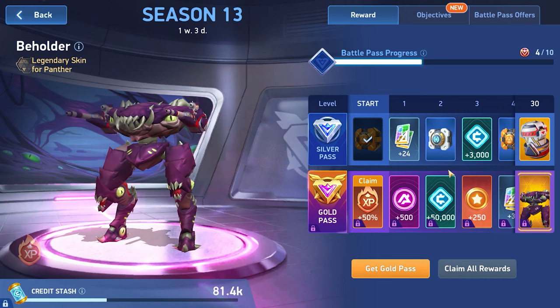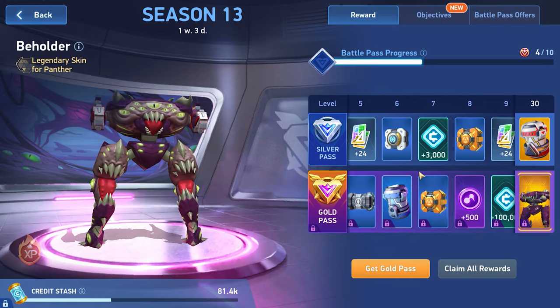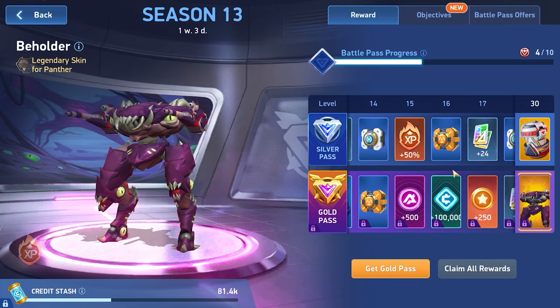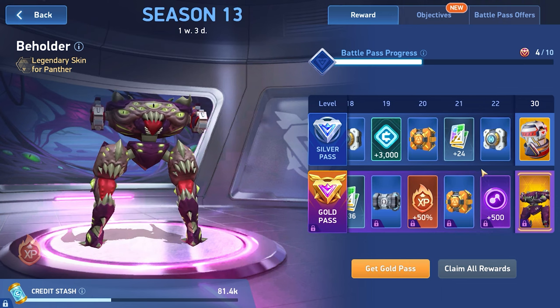Battle Pass Season: the game has a Season Pass divided into two types — free and paid. Both have rewards for levels in the form of credits and A-coins. In the free version, only credits are awarded. The paid version has everything. Whether or not to buy a pass is up to you, but you can get a lot of currency there.